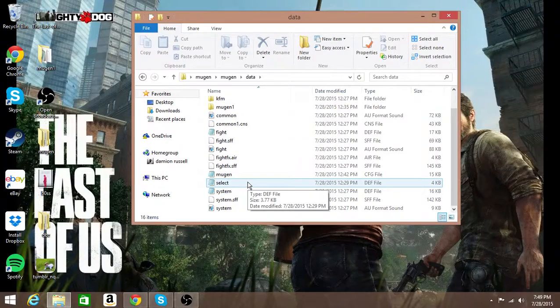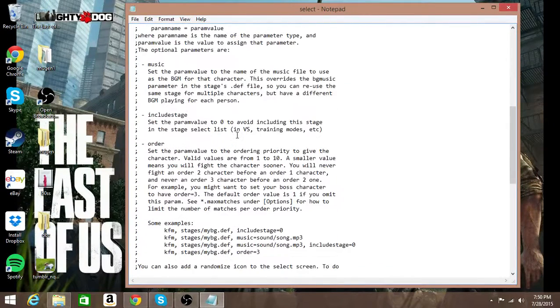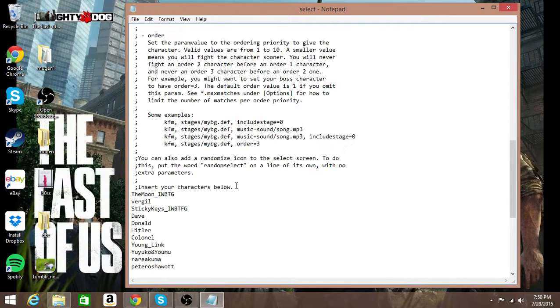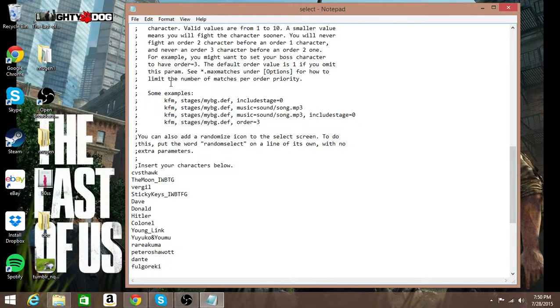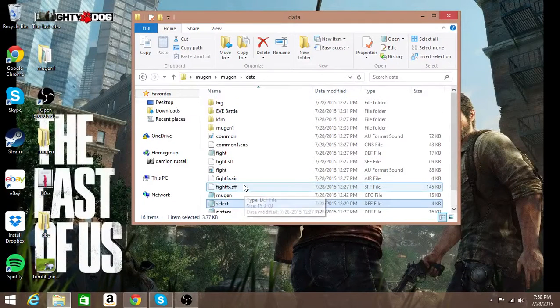Okay, so then we're going to go to where it says the Select folder, and then you're just going to see 'Add Characters.' Now I know you're not going to see anything on mine because I have the EVA Screen Pack, which allows me to have over 800 characters. So it's going to say 'insert your character below.' Now for the default, just click right there — find it in the Select notepad — click Enter, then Ctrl+V your name. That's all you have to do for the character.